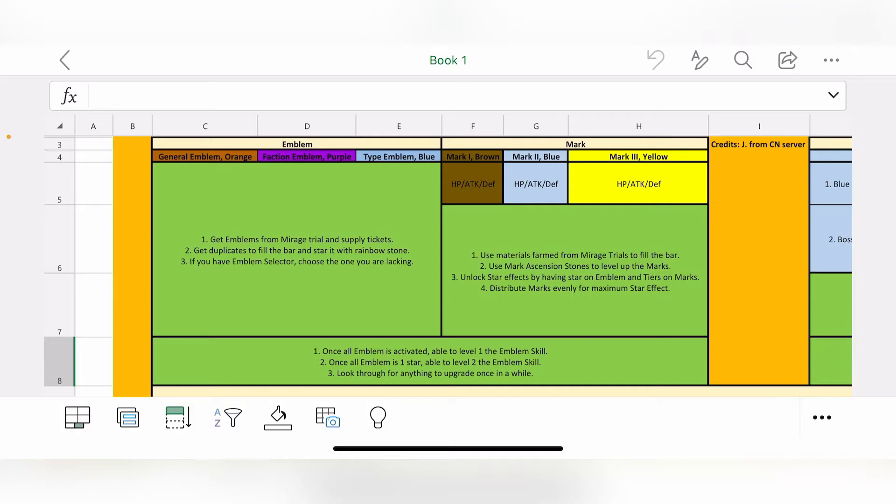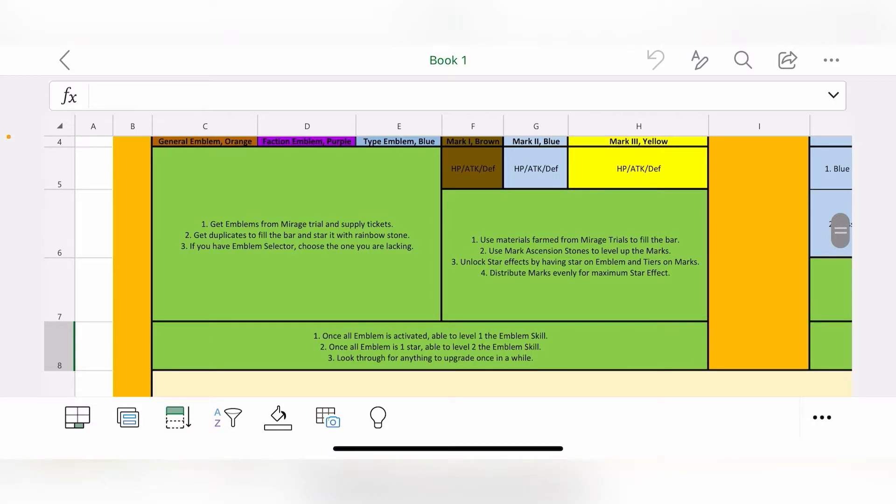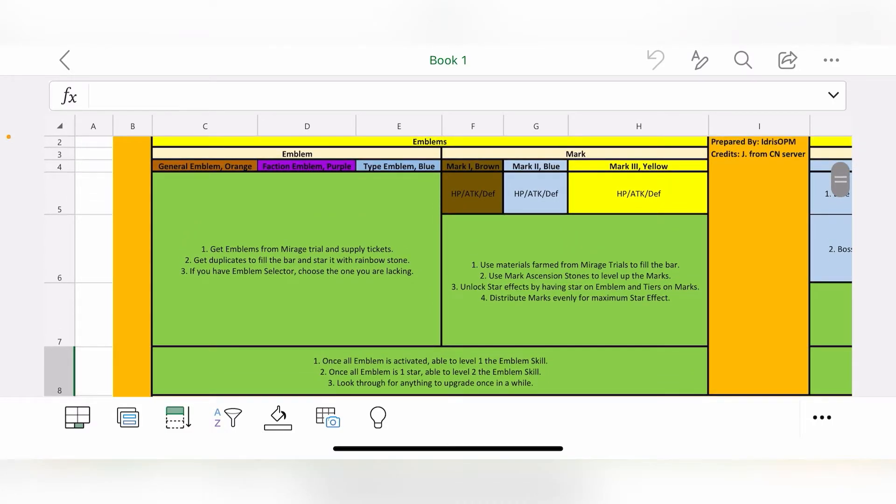For the mark itself, it's split into three tiers: Mark 1, Mark 2, and Mark 3, generally giving HP, attack, defense, and shield effect. From the Mirage Trial you level up the marks, and once fully leveled you can tear them up using mark ascension stones from the Bounty Missions. Try to distribute marks evenly so you can maximize the star effect.